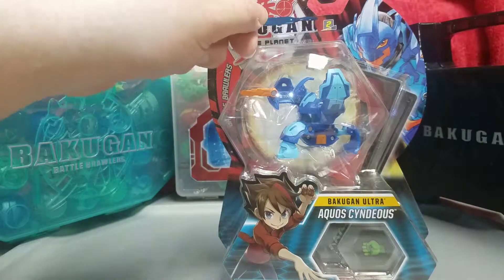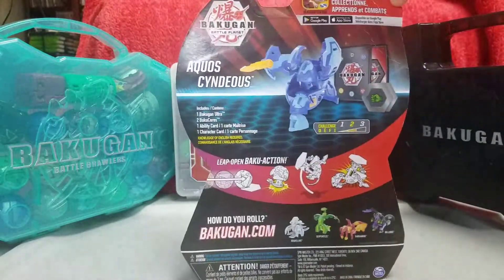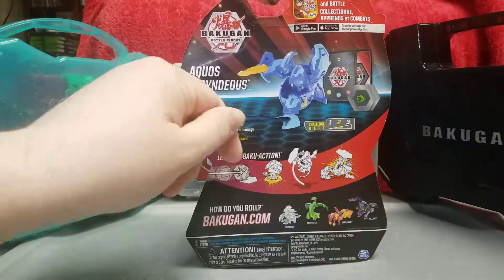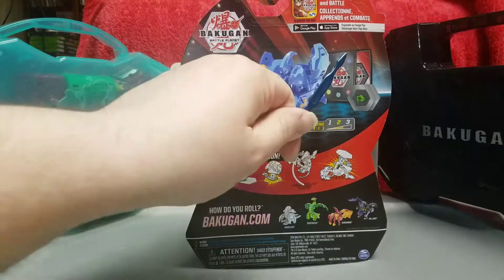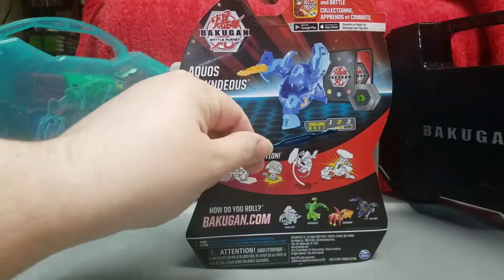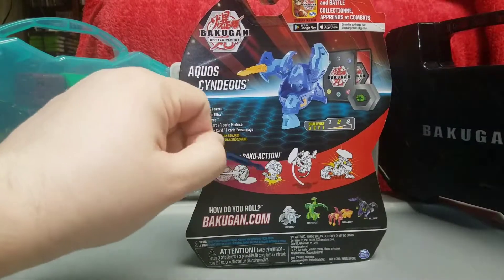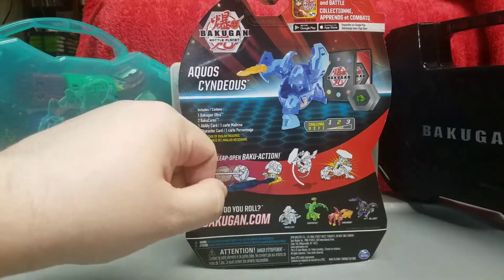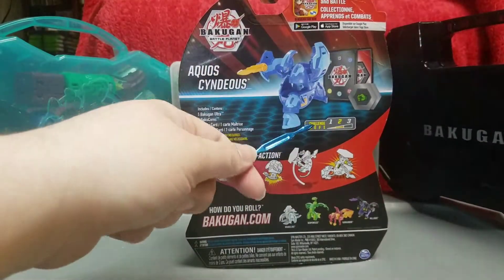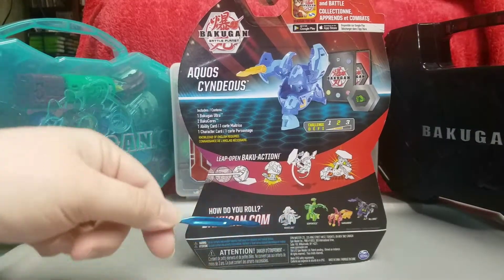He has a complexity transformation level of two. So let's go to the back of the box here. Aquas Syndius of course comes with one character card and one ability card, and the two cores. He has a complexity level of two, and he does the Baku leap action — the leap open Baku action. So he rolls on the Baku core, the magnet activates, and they do a little flip. For him it's a little different, and I will show you guys why it's different.